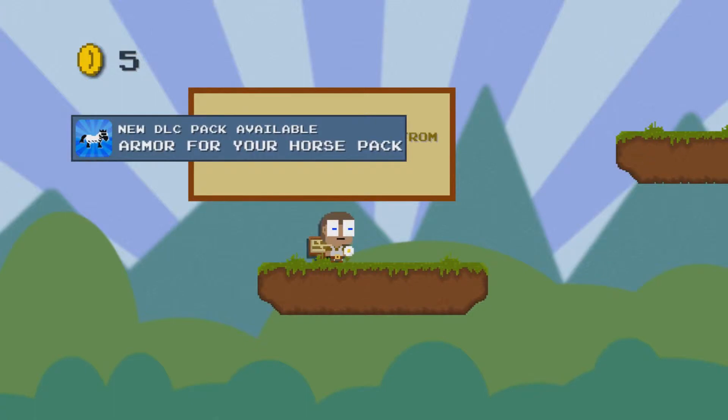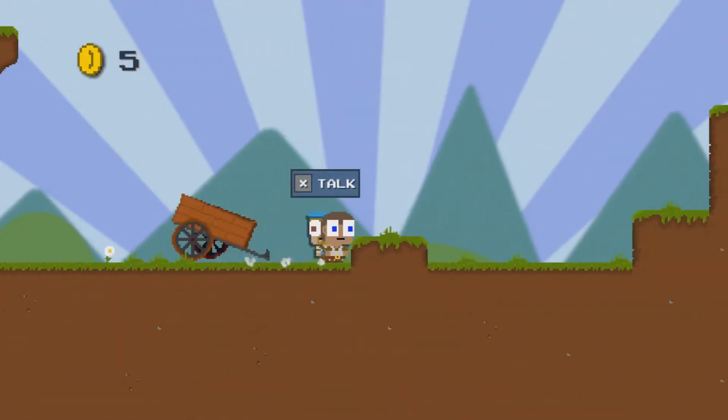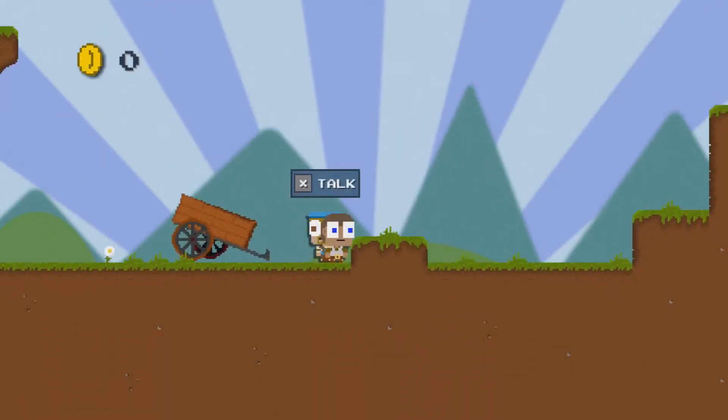Armor for your horse pack. Alright, get out of the way. All DLC is purchased from the shopkeep. Okay, so we can buy that last thing. These used to come standard. Yes, they used to. Not anymore, apparently.